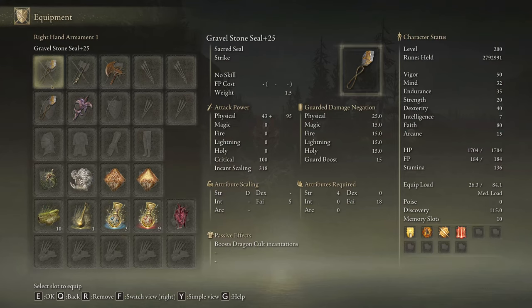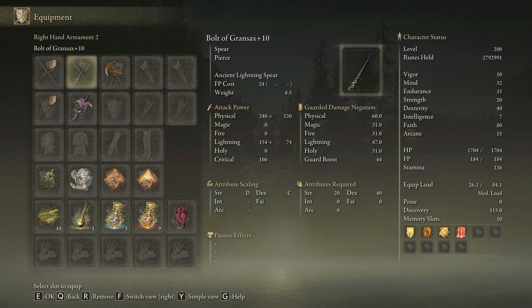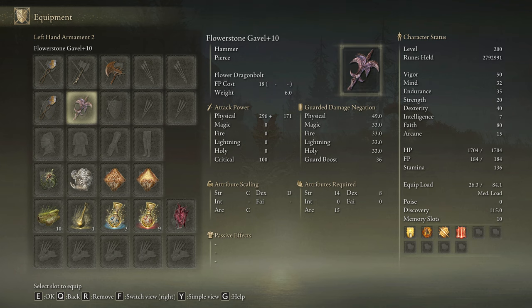We are going to use 2 Gravel Stone Seals on plus 25 to stack the passive effect that increases the potential of the Dragon Cult incantations. We are going to be rocking the Bolt of Grandsax on plus 10 and the Death Knight's Twin Axes on plus 10 as well. As a secondary weapon we are going to use the Flower Stone Glaive on plus 10 mostly as a debuff, because the Dragon Bolt skill will reduce the lightning resistance of our targets. I feel like the effect is not working properly right now, but eventually they might fix it and it's going to increase your lightning damage dramatically.